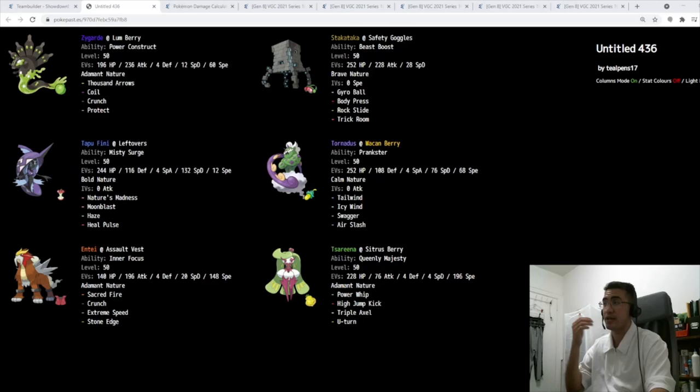I made a mistake — I put Protect on Fini; it's supposed to be Heal Pulse. This is also why Fini is very valuable here. When Zygarde has Power Construct and dips below half, it'll transform into Zygarde Complete. Fini can just heal your Zygarde back when it does dip below half, so Heal Pulse is very, very valuable. And that's going to help Entei, Serena, Stakataka, and everyone else on the team.